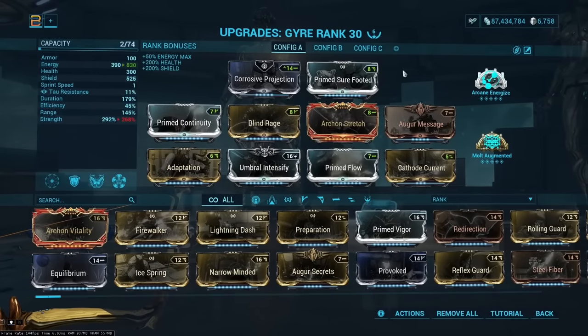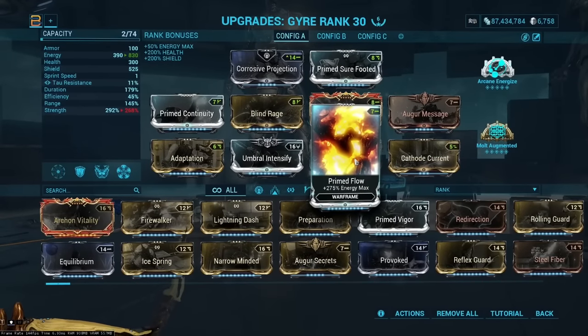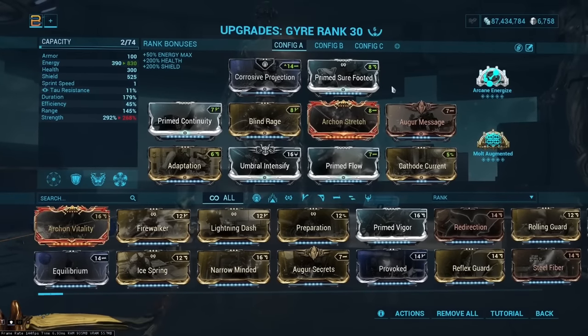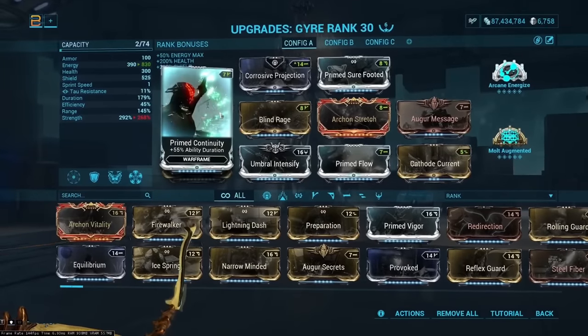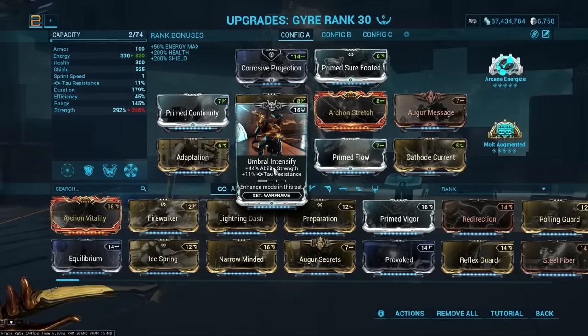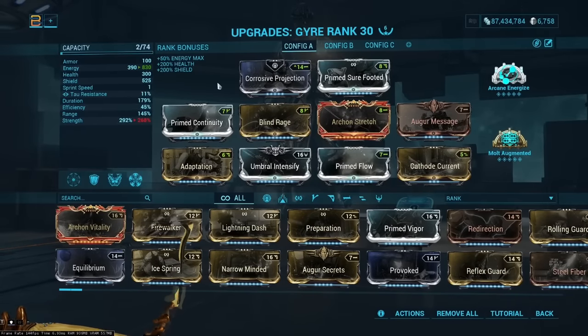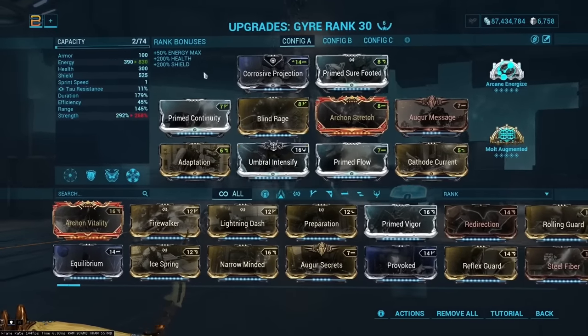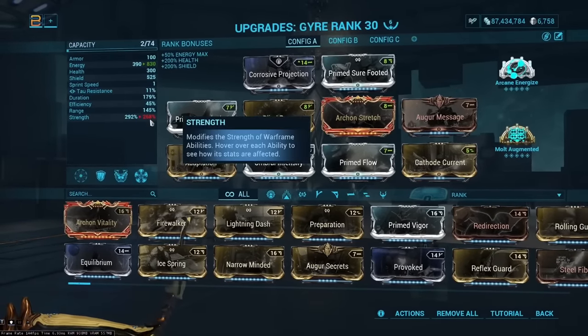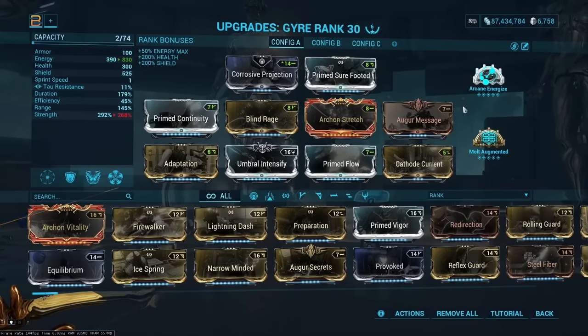There's enough capacity left to use Handspring in the meantime, and once you get Prime Sure-Footed you can upgrade with another Forma. For a lower investment version: use Handspring, skip Forma-ing that slot, and swap Prime Flow for Augur Secrets. Prime Continuity isn't required — regular Continuity is fine. You probably do want Umbral Intensify, because without it you'd need another Tau Shard. We're squeezing every ounce of strength out of as few mods as possible, and if your strength isn't at least 268 before Molt Augmented, you won't get a full armor strip.